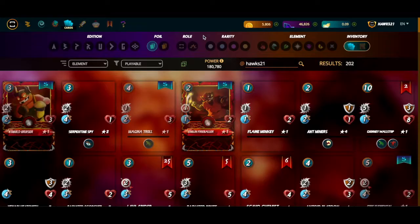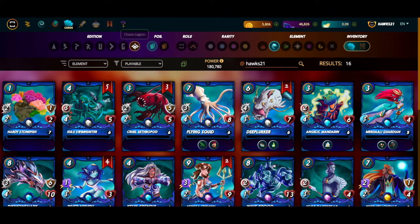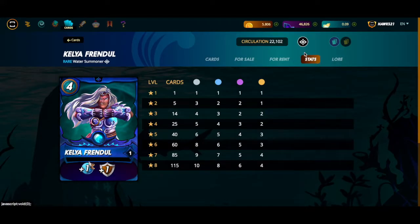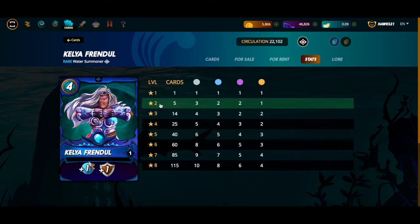We're going to start by taking a look at a summoner. I'm going to go to the cards tab and pull up Kelya Frendul, the Chaos Legion water summoner — one of my favorites. The plus-one speed and plus-one shield is nasty. We're going to go to the stats tab, and this explains the level of monster that Kelya can play based on his own level. So if you have Kelya at level two, which requires five cards, you can play level three common, level two rare, level two epic, and level one legendary monsters.